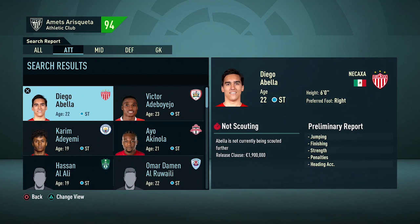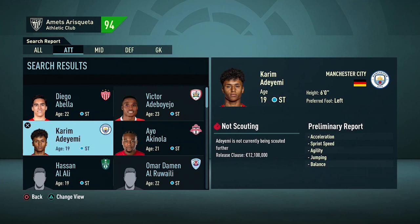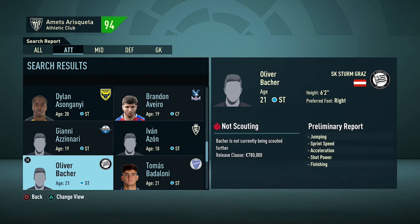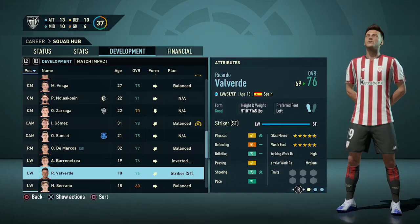You might wonder how you can find these players. Since release clauses get added to random players in each save, the best way to search for them is to go to Search Players and make sure the players you are looking for have a release clause. To search more specifically, you can select the minimum and maximum age and the nationality or league the players need to play in to find the right players you need.